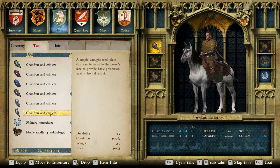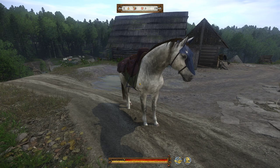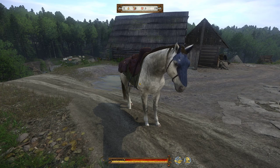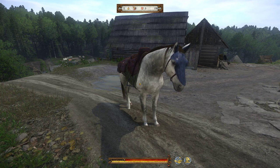Next is the simple metal chanfron, which, like the four leather versions, is available in the forge and at the stable. Very nice design - my favorite. The stats for it increase the armor by 18 and it has a weight of 20 pounds.